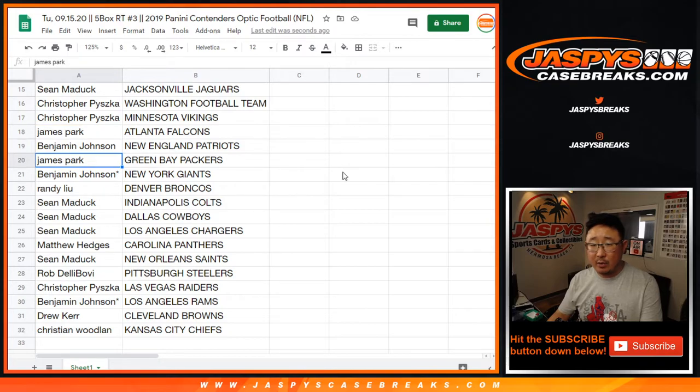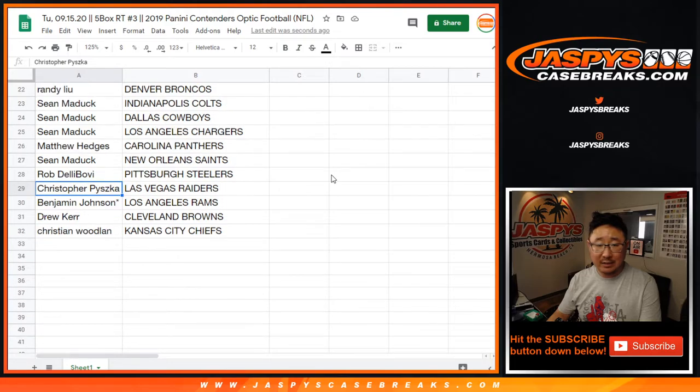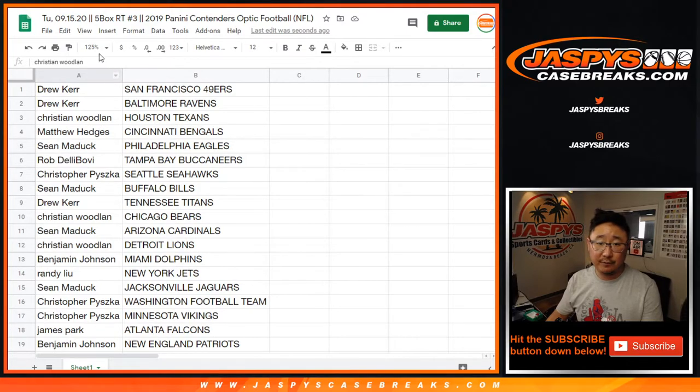James with the Falcons, Ben with the Patriots, James with the Packers, Ben with the Giants, Randy with the Broncos, Sean with Indianapolis, Dallas, and the Los Angeles Chargers. Matt Hedges with the Panthers, Sean with the Saints, Rob with the Steelers, Christopher with my Raiders, Ben with the Rams, Drew with the Browns, and Christian with the Kansas City Chiefs.